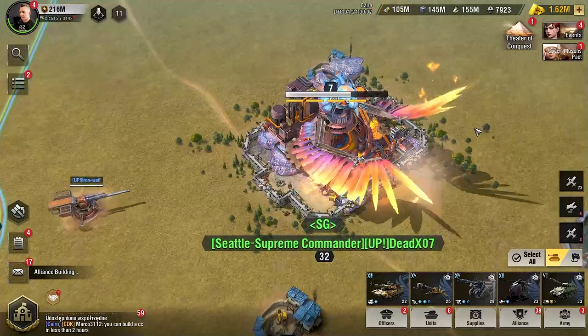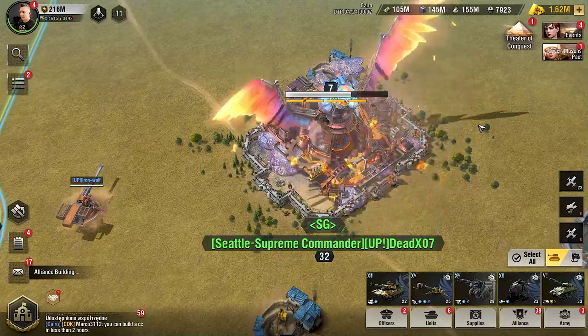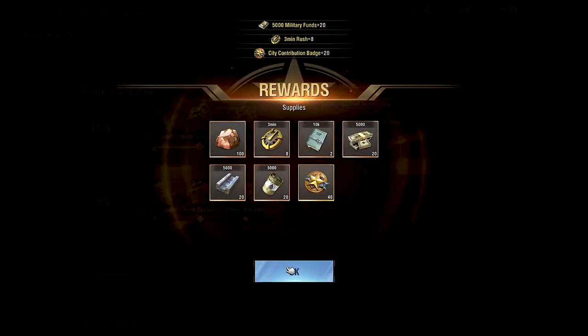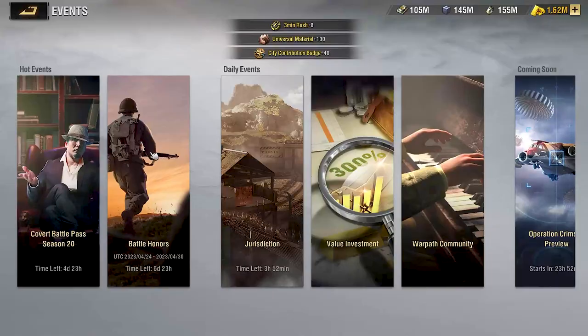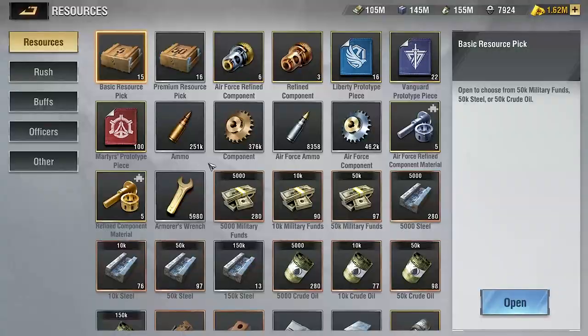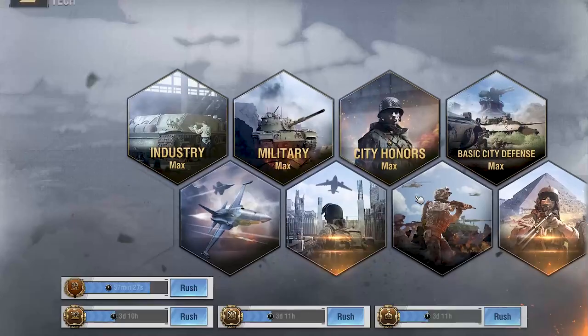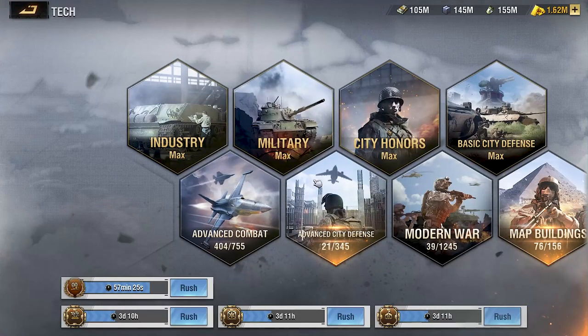It is completely possible for free-to-play players to fully complete resource collection day. It is by far the easiest Battle Honors event to complete — free gold and free resources for you. The whole point of doing this is to make sure you're completing these events efficiently so that way you can collect city contribution badges, which are an extremely difficult resource to acquire because you can only get them through completing Daily Arms and Battle Honors events.